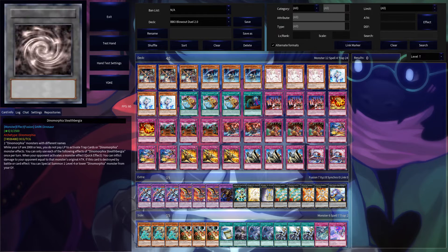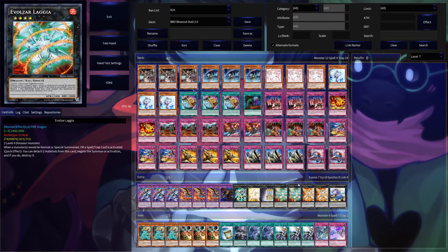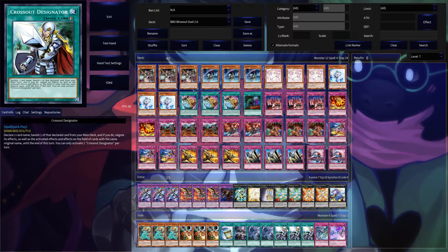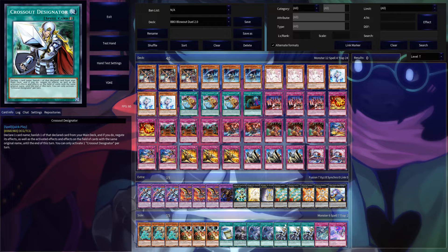For the extra deck, we're playing three each of the fusions, 1,000 Eyes Restrict, and a bunch of good rank 4s. For the side, basically just staples — Lancia to stop Sword Soul or whatever, Droll to stop decks that add a lot of cards, Crossout Designator, Ice Dragon's Prison and Droplets. I'm literally just playing these as Crossout targets if I need them.